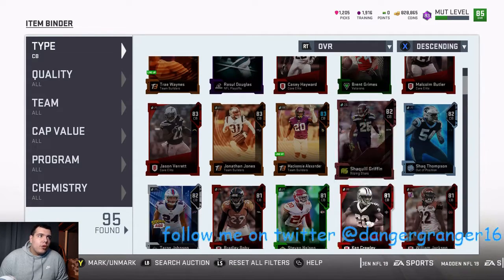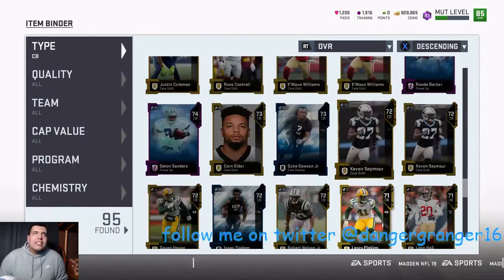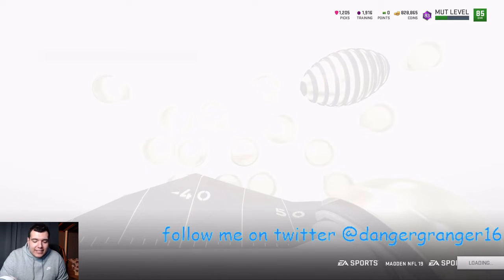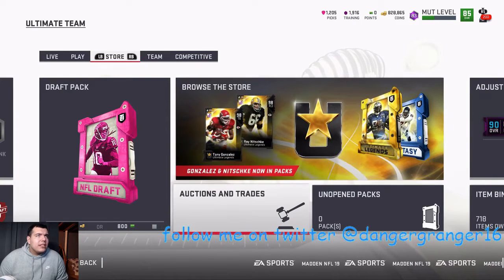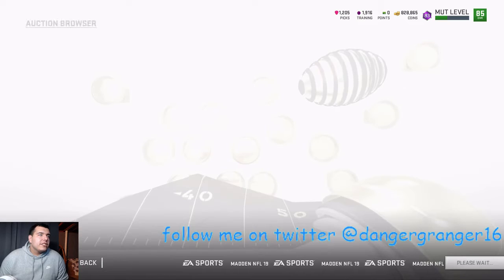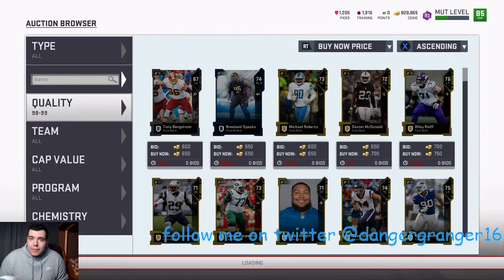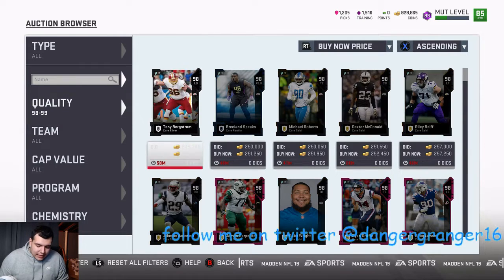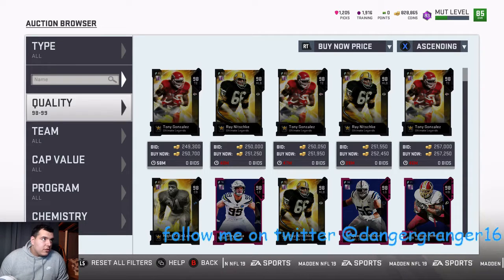I actually don't have enough training — I just realized I don't have enough training. So we have to check MUThead real fast and just see what the cheapest training is right now. I'm pretty sure it's gonna be an ultimate legend player, but let me check. This is gonna be like a million coin upgrade, so we're balling out here.